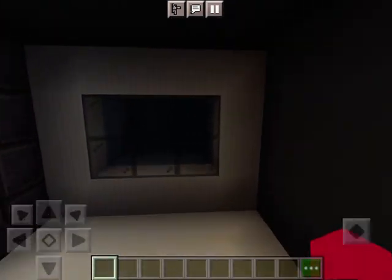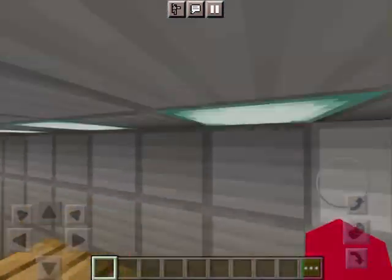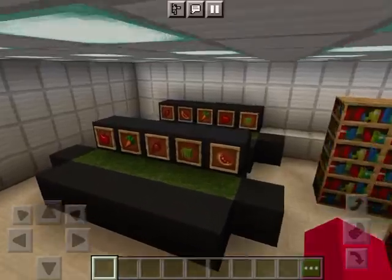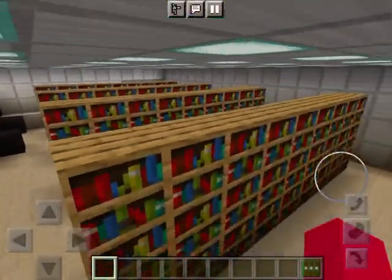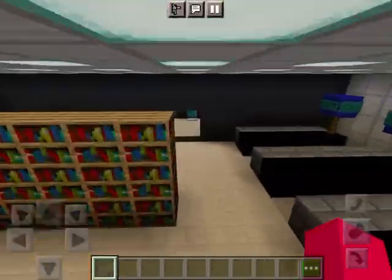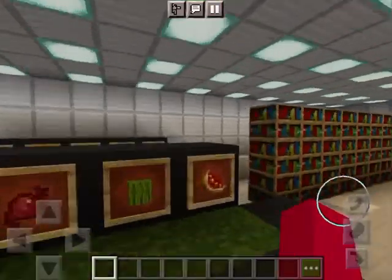So these are some water tanks when you go in, and here's where Walmart is. These are the checkouts, down here are the groceries, and here are the shelves where you get your items. That's pretty much it for the interior.